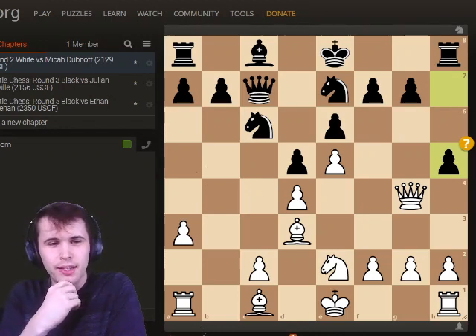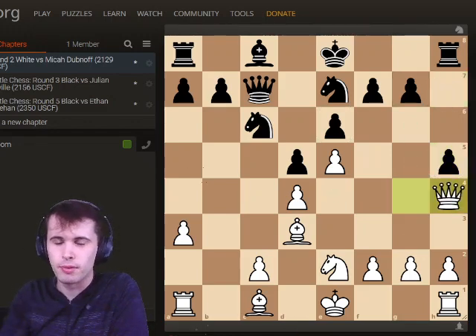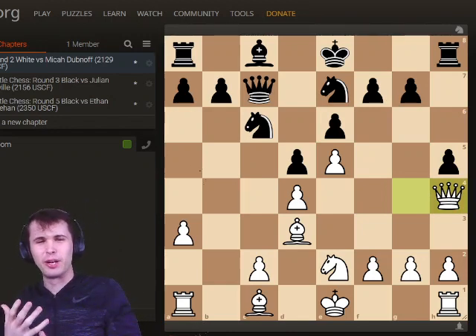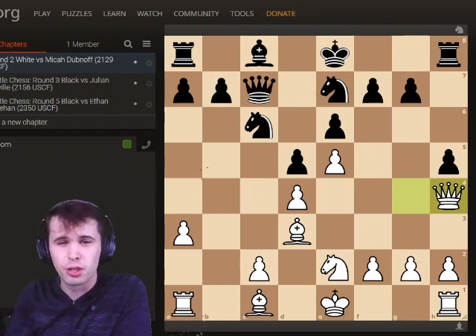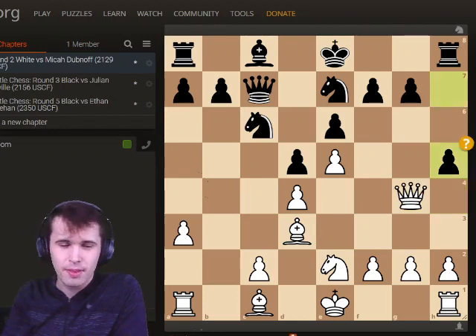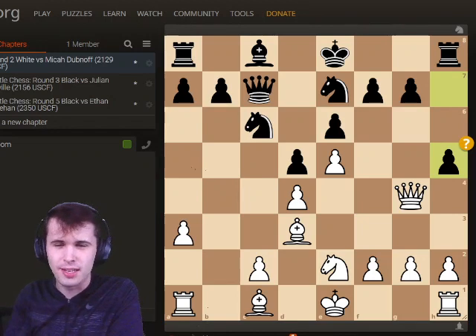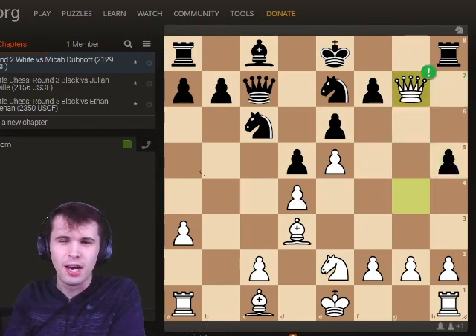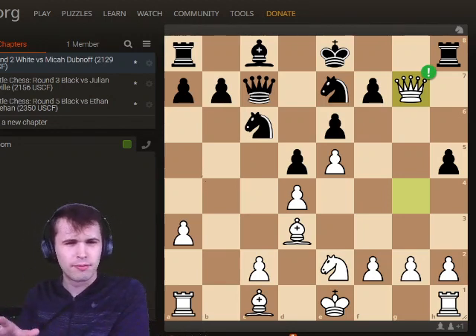I missed this one in the game. I ended up playing Queen H4 — you've got to save the Queen and figure out where to put it. I was a little unsure and decided to put it on H4. Turns out that's not such a great move, though it's not bad — white keeps the advantage with a nice center and bishop on D3. But in analysis after, I saw I had this crushing idea. I could take the pawn, which is a normal idea in these Winawer French positions.